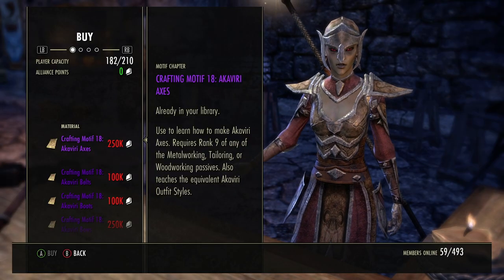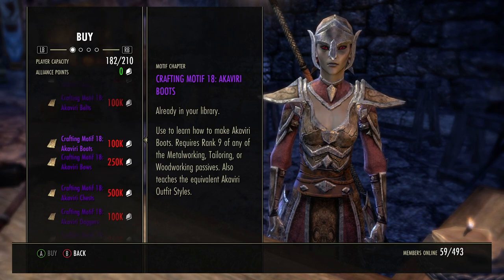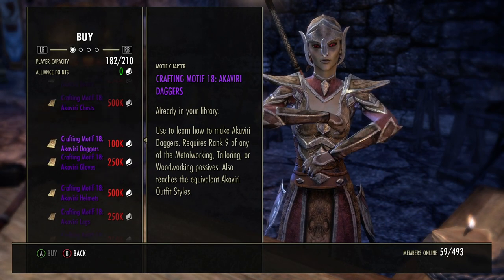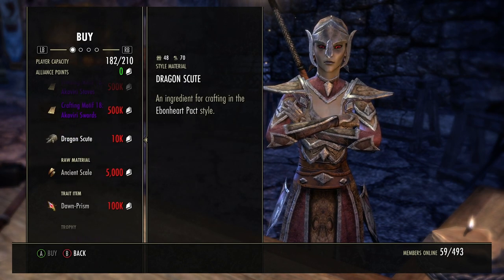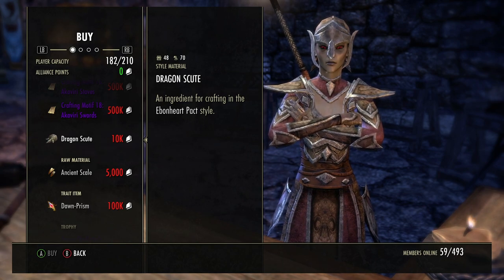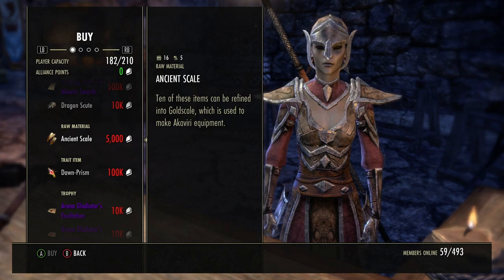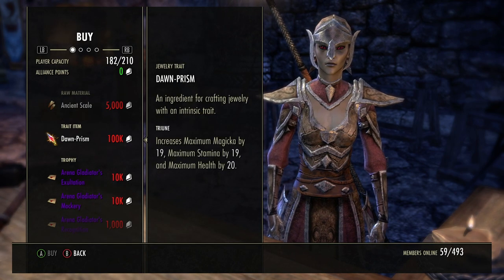From the war researcher you can get Akaviri motifs - they're pretty expensive, around 250k to 500k, and the chests are always going to be more. All the Akaviri styles look pretty good, and there's the dragon scout craft for Ebonheart Pact style and ancient scales for Akaviri style.